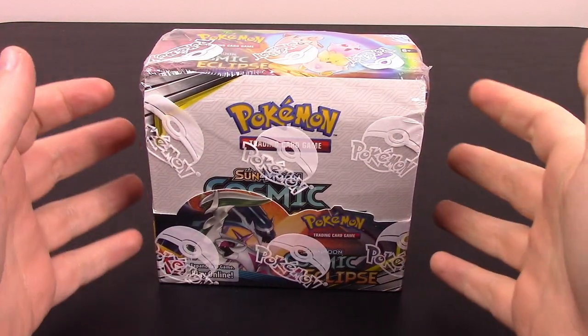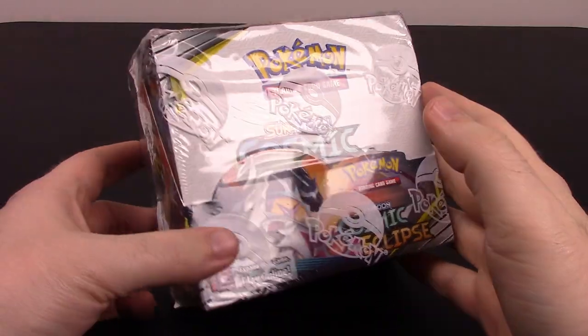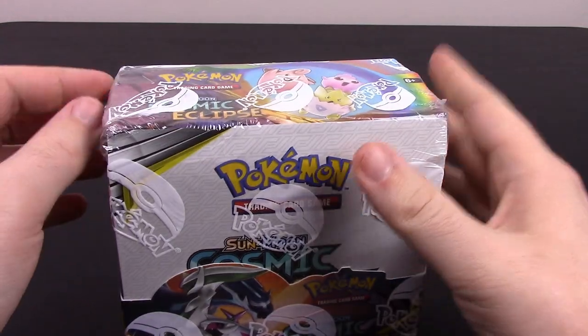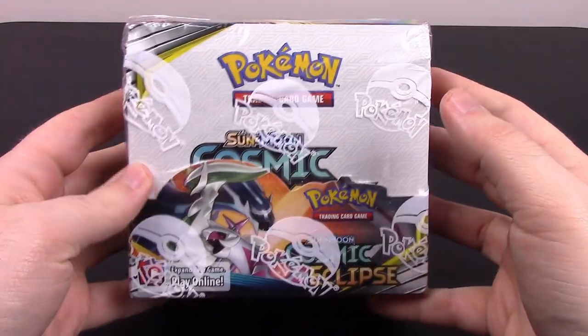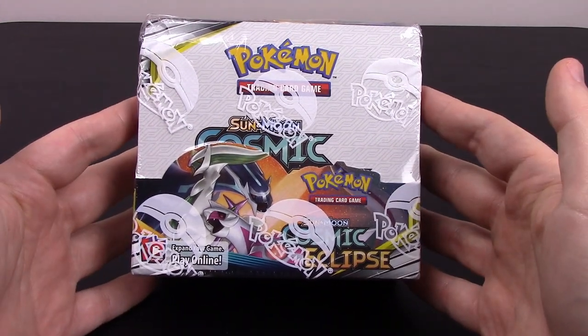What's going on guys, Austin Nurture here opening more Pokemon cards. This time we have the brand new Sun and Moon Cosmic Eclipse Booster Box. We've got 36 packs to open and go through to check out all the cool cards. We've already done the Elite Trainer Box — you've already seen that on the channel, and I'll link that at the end of the video. We got some pretty cool pulls from that, so hopefully we can continue to get more great cards. Let's go ahead and get into it.